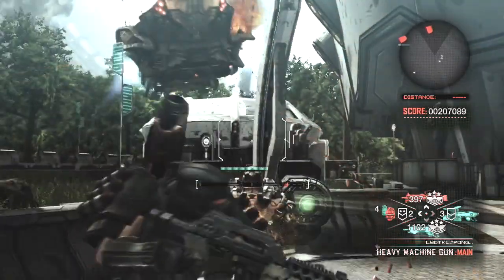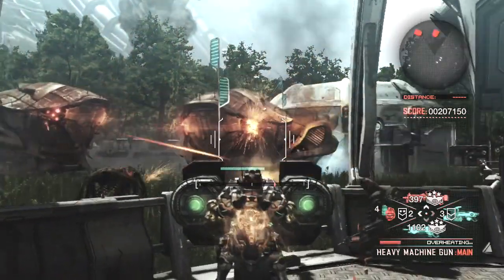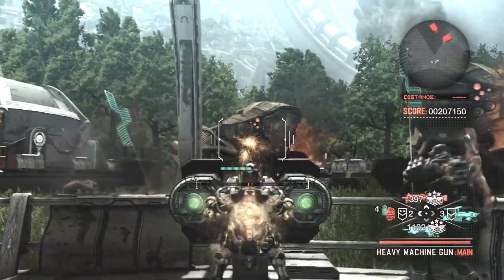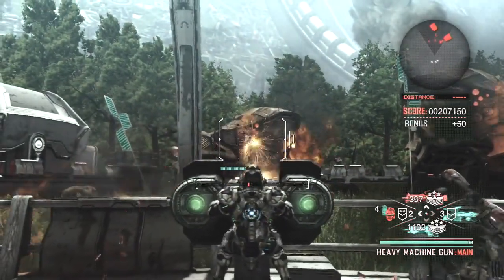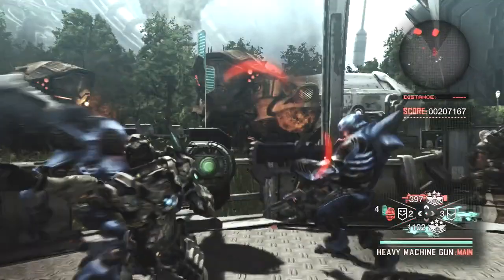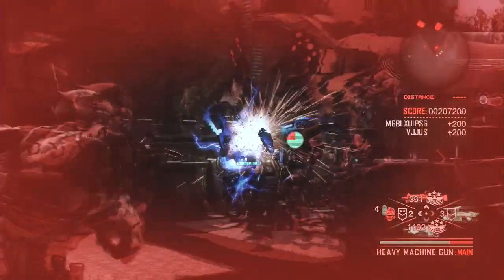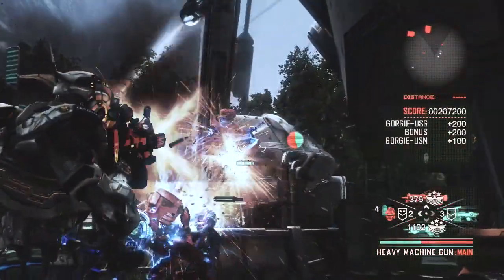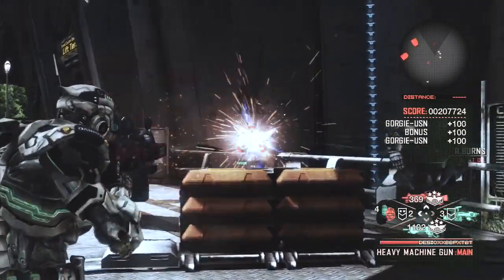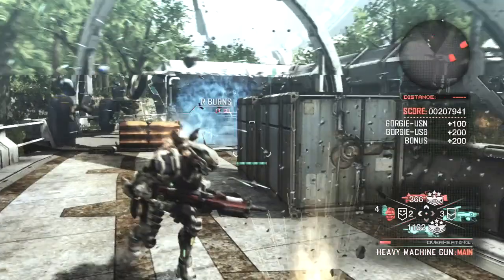I watched a different Let's Play and was kind of hoping that these things were destructible, but no life bar pops up when you damage them. Whoa, those guys got right on top of you. Yeah, those are the Gorgie USGs. They're extremely fast, they have jump jets, and they have shotgun swords. Shotgun swords? It's anime, dude, don't question it. That's the most anime thing I've heard in a little while.